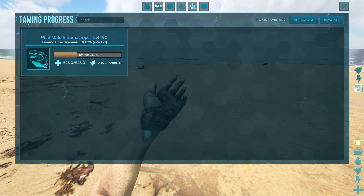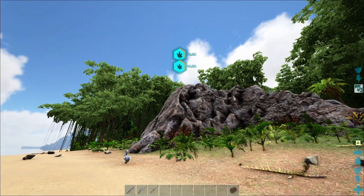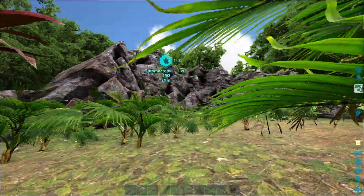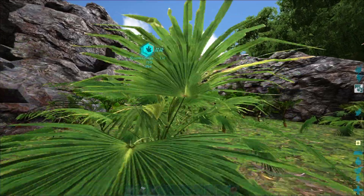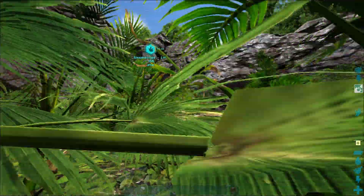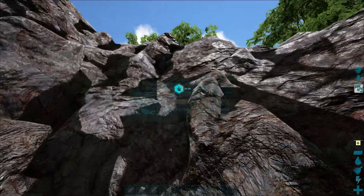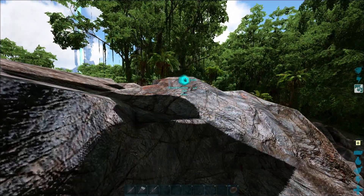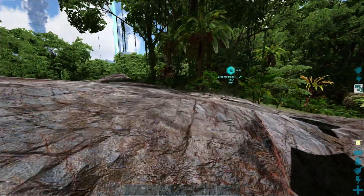ARK added a neat mechanic where you can track animals that you have started taming, and this makes it easy to find the Sinomacrops. When you follow it, it's really important not to run because running will spook it and reset the taming. So when you are close, sneak and use your low level Sinomacrops on your back to go over obstacles. When landing, land a few meters away and then sneak towards it.